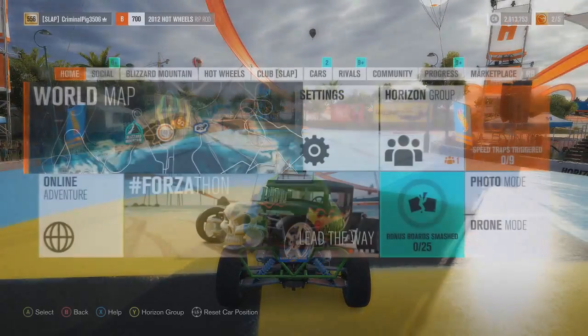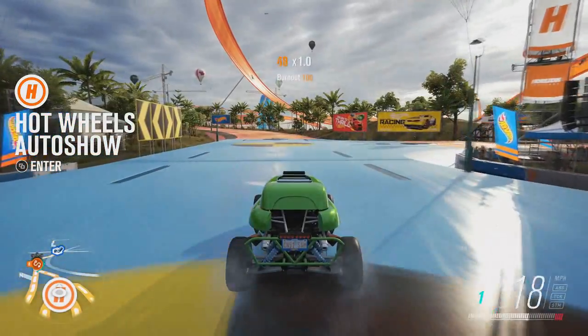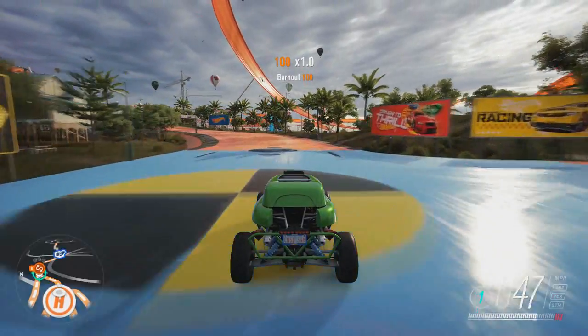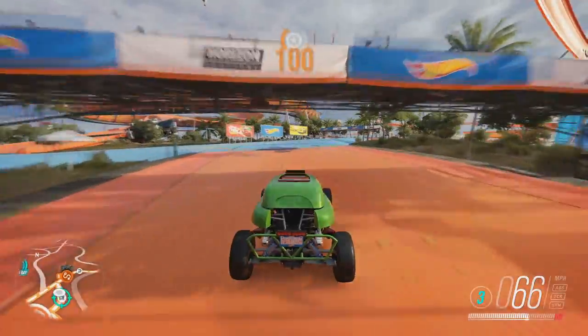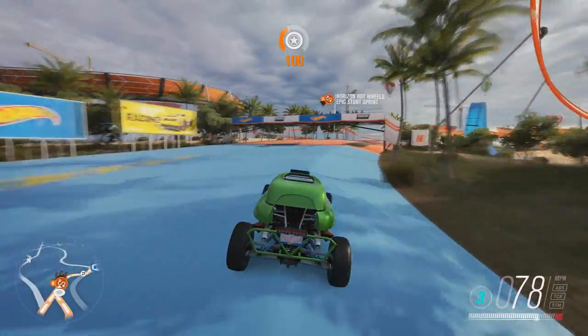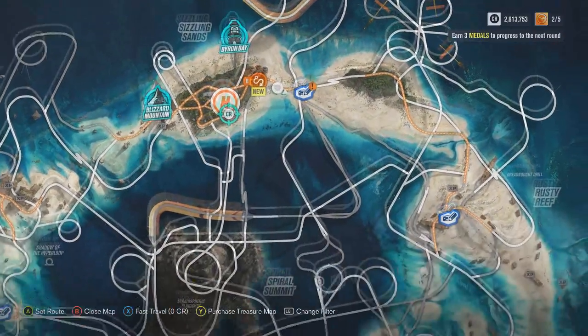We're in the Riprod, the starting car you get — it's B-Class 700. Not many people have really bothered about this, seeing as it's the first car you drive. I've not really seen anyone make any videos on it, but I thought we'd use it and go find a barn find. I don't even know if we're going the right way. I think I should check the map.